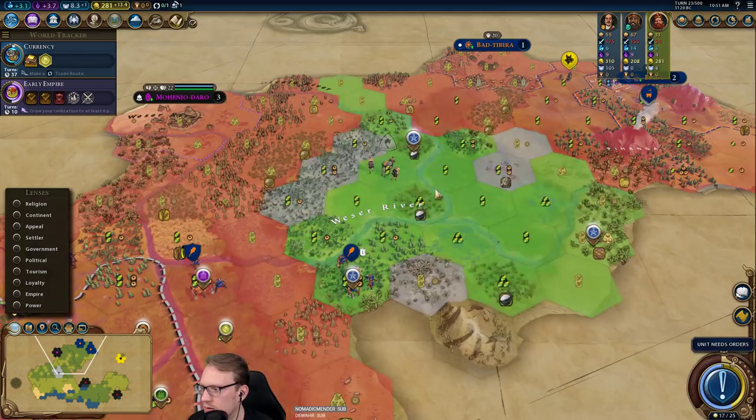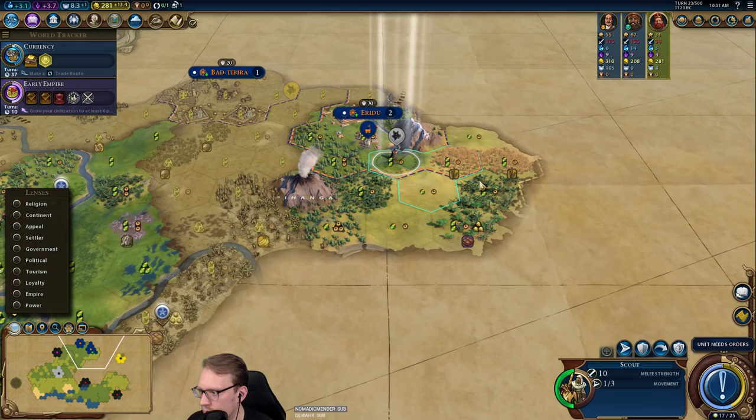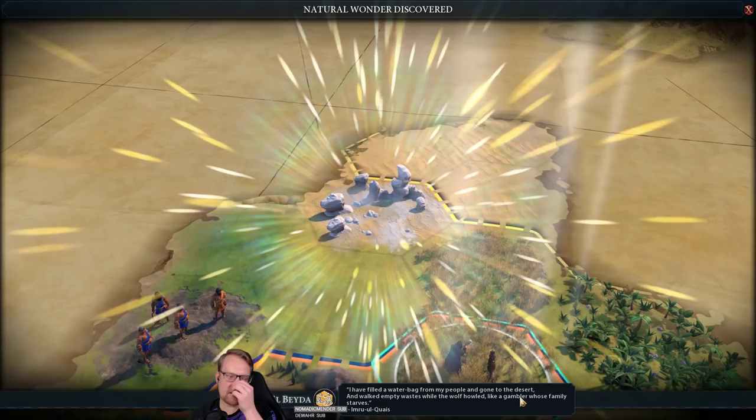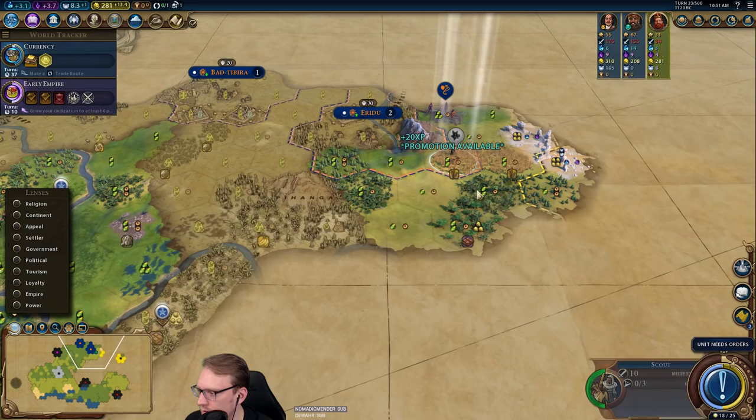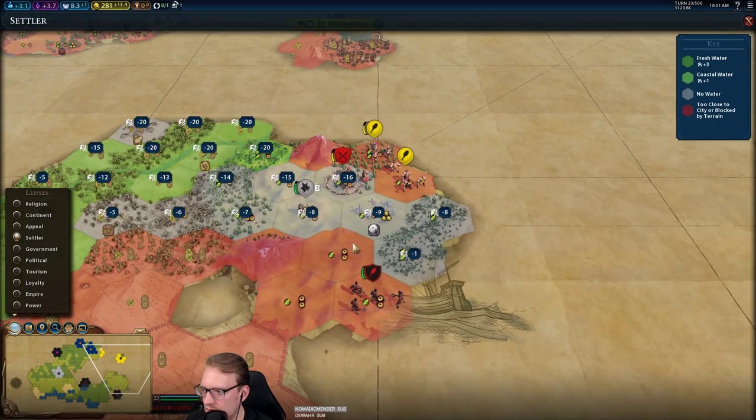We clear that just fine. I have filled the water bag from my people and gone to the desert — it's a good little bit of scout XP there — while the wolf howled like a gambler whose family starves.